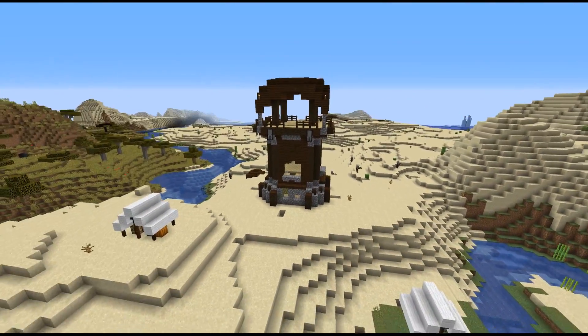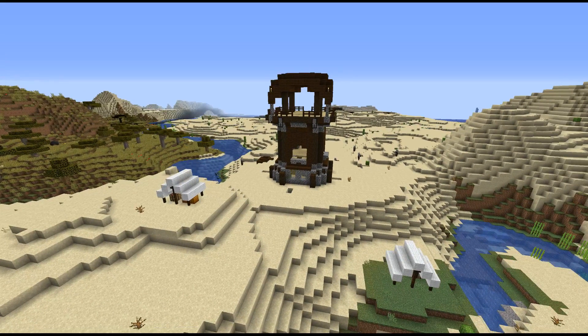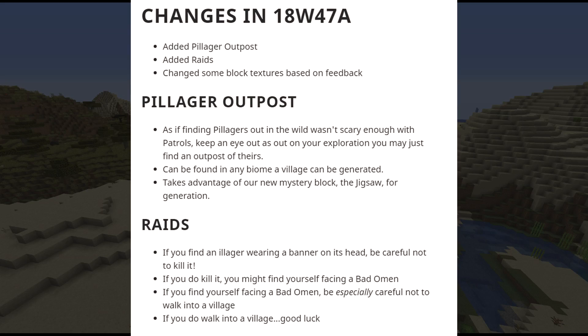So what we're going to do is go over the changelog right now. This starts with a tweet from Dinnerbone, always getting everybody hyped up early in the morning, getting everybody ready for the snapshot. This is the snapshot right here, guys — I will put a link in the description below. It's 18w47a, the Village and Pillage Java snapshot. It's a peaceful one — they fixed some bugs and did some things.